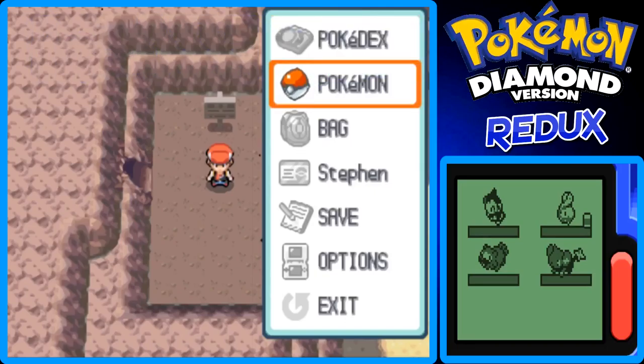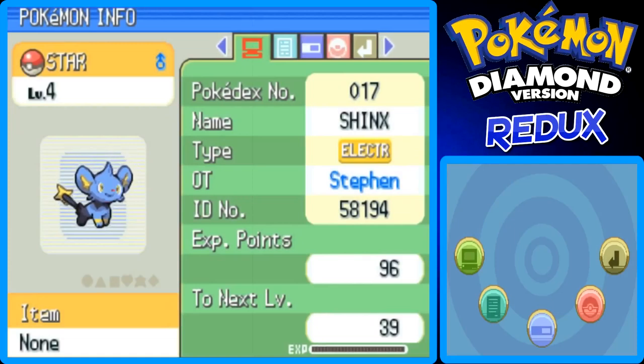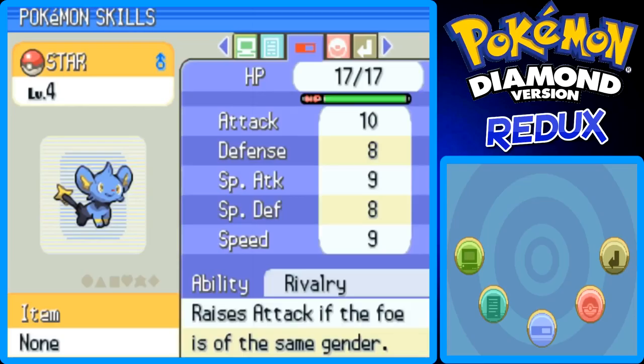In the last part I put a text over saying I'd catch a Shinx offscreen because I need a Pokemon to have Flash, which is a TM in this game so it can only be used once — though I think you can buy more TMs of Flash later on. I've caught one, and it's level 4. I nicknamed it Star. It has the ability Rivalry, but it can also have Intimidate, which I prefer.